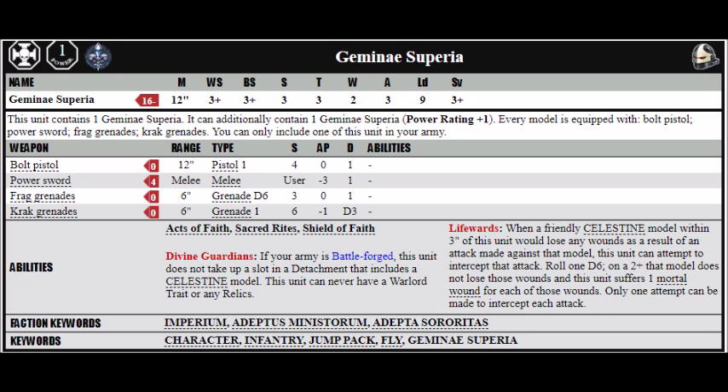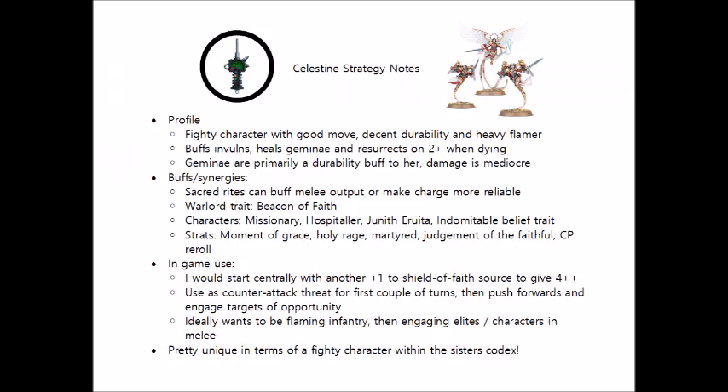So that's a brief rundown of Celestine and her Gemini. Let's take a look at what they can do with any buffs and synergies the Sisters have to offer. Celestine unfortunately won't get an Order Conviction, but you can include her in any detachment without it breaking the Order Conviction for the units within it. She can, however, benefit from Sacred Rites, of which The Passion is probably the most beneficial — giving her extra hits on a roll of 6. Hand of the Emperor for a bonus charge, and Divine Guidance for a couple of extra heavy flamer hits aren't the end of the world either.